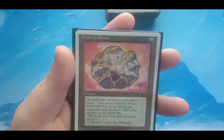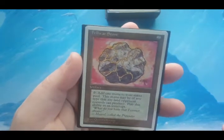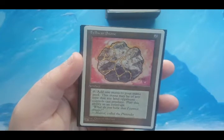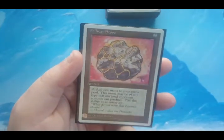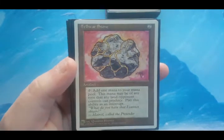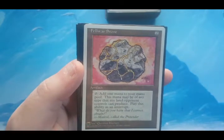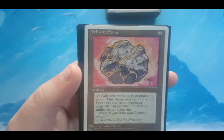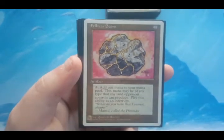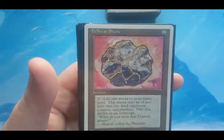Fellwar Stone — I'm going to start looking into using this more in decks. I've been looking for mana rocks that are two to cast. Talismans are great, but I'm not a fan of doing damage to myself — I never liked pain lands. Fellwar Stone solves some of that. Most people play three-color decks, so there's a three-in-five chance you're going to hit your target color. Even if you miss, it just adds colorless. It taps to add one mana of any type that a land an opponent controls could produce.